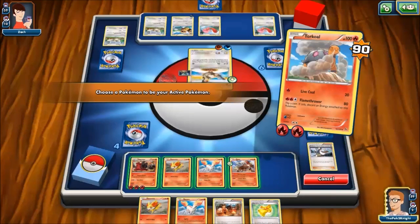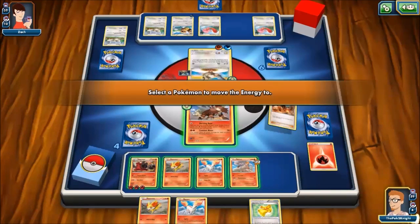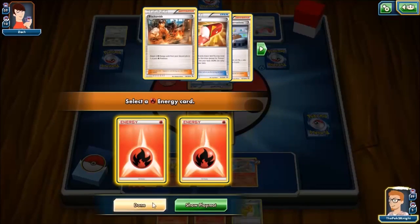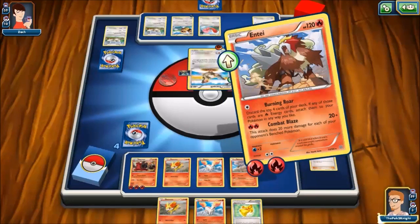I don't want to absorb it. Let's bring out Entei — we've not used Entei yet in this Let's Play, so let's bring out Entei. And let's attach those fire energies onto him so that we can do Combat Blaze.